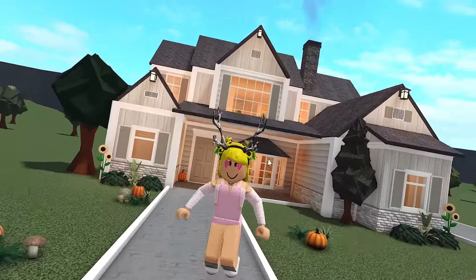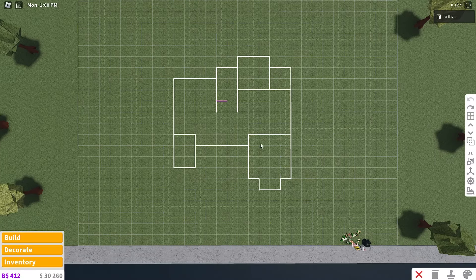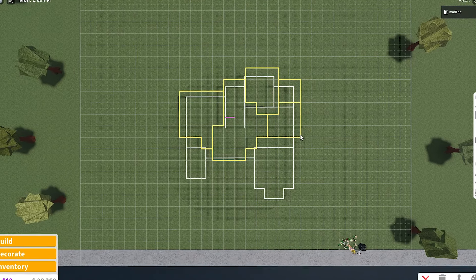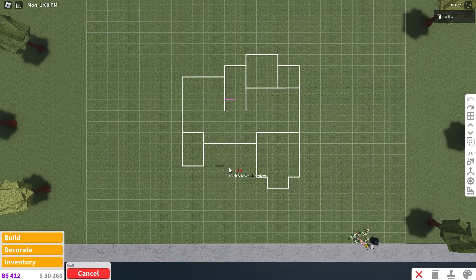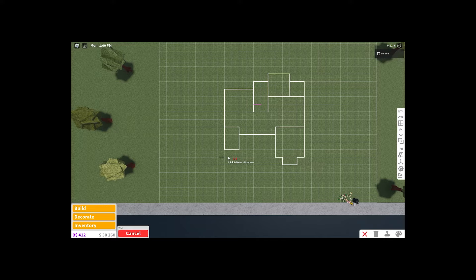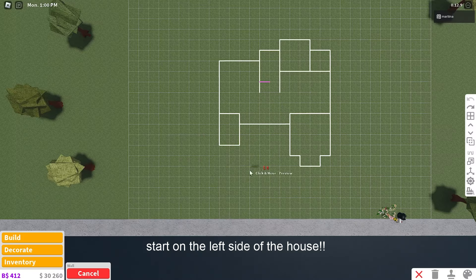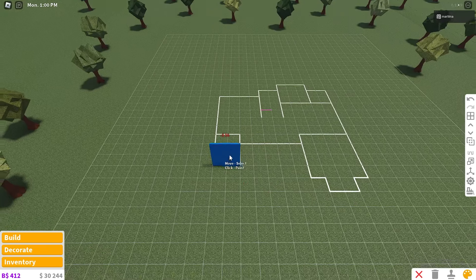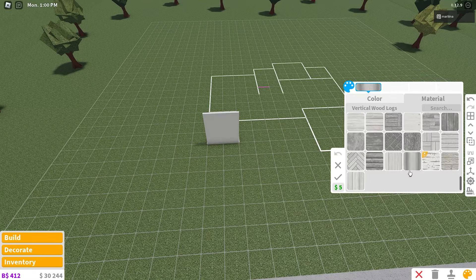Get comfy, get a snack, and let's start building this two-story autumn house. Here is the layout — this is the first floor, and the yellow lines represent the second floor. We'll focus on the first floor first. We're gonna need to grab the walls. We're gonna start seven grids back from the sidewalk and place two walls across to the right.